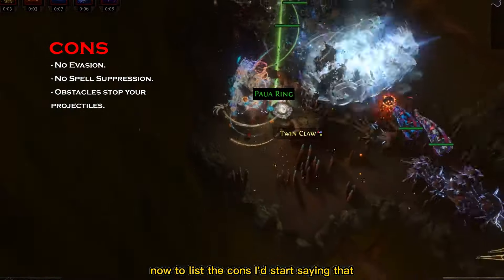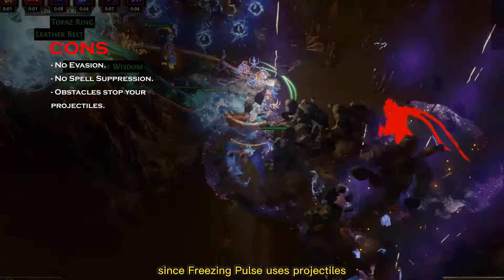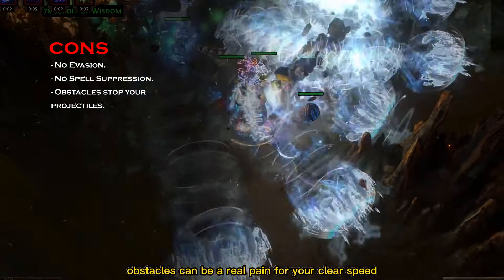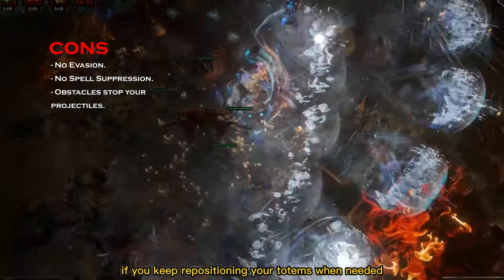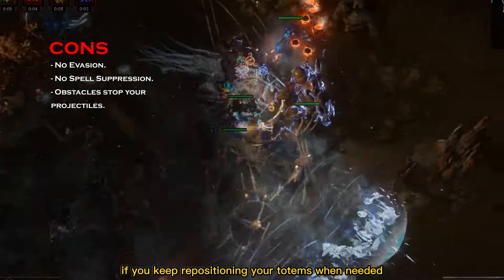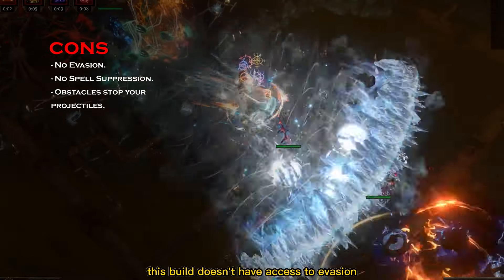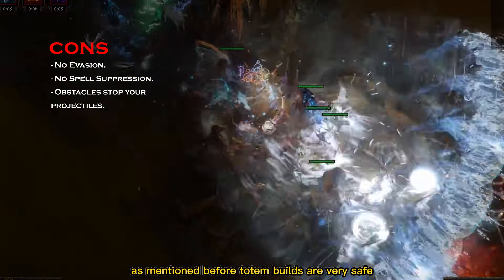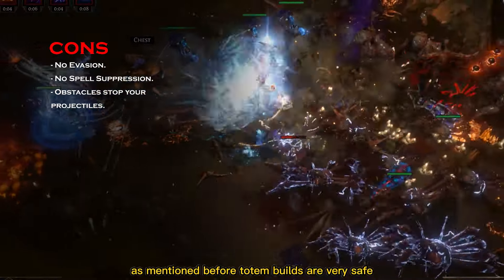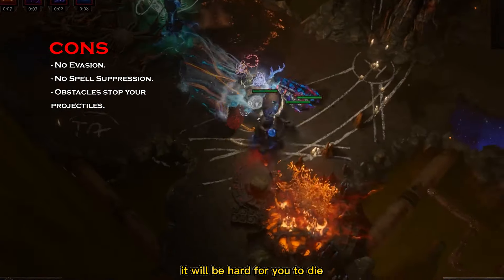To list the cons, I would start by saying that since Freezing Pulse uses projectiles, obstacles can be a real pain for your clear speed. But everything will be okay if you keep repositioning your totems when needed. Another issue is that this build doesn't have access to evasion or spell suppression. But don't worry — as mentioned before, totem builds are very safe, and if you mind your positioning it will be hard for you to die.